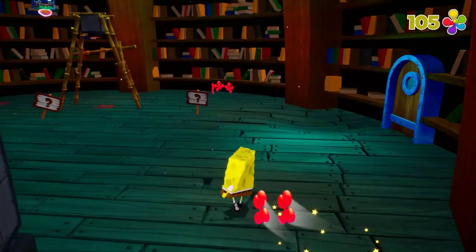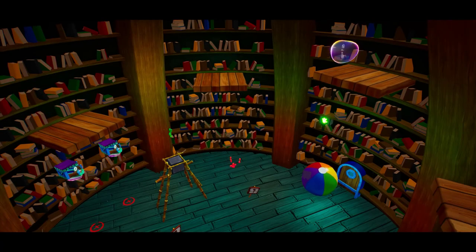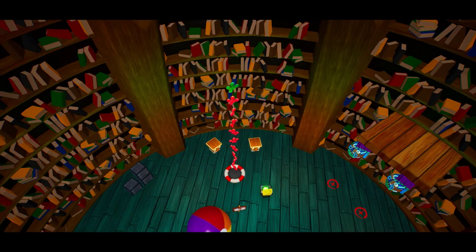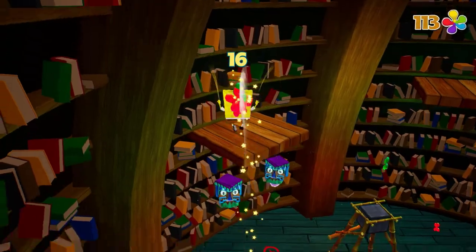Let's begin with the first sock. The first sock is in the library of SpongeBob SquarePants, basically in his house. All you have to do is get the beach ball and hit the button on the wall and hit the button on the floor to unlock a little platforming area where you can get your first sock.